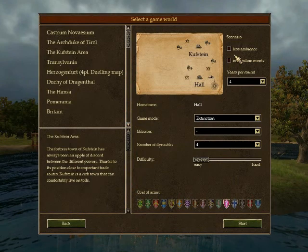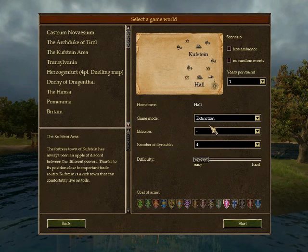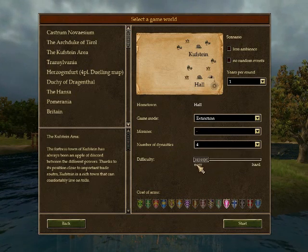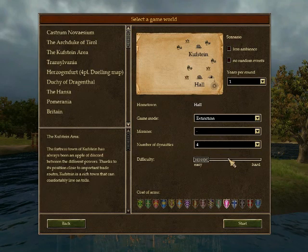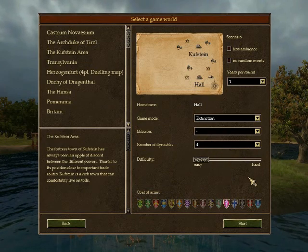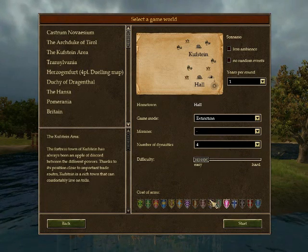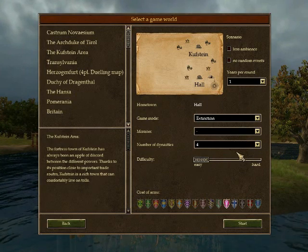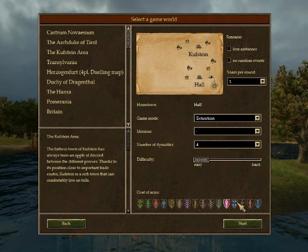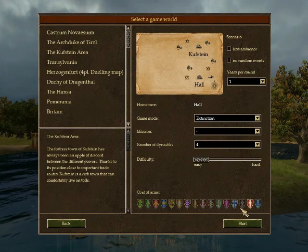For real this time. Let's put it on one year per round — I'll have to play it that way. This is the map we're gonna play it on. Four dynasties is the most we could do. The difficulty determines how much money you start with and how aggressive the AI is. I wanted to start on easy just so we don't take forever getting started. And you can pick your coat of arms — what color your dynasty is. Pink shield swords.